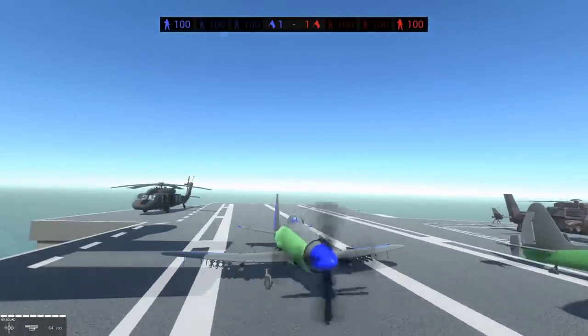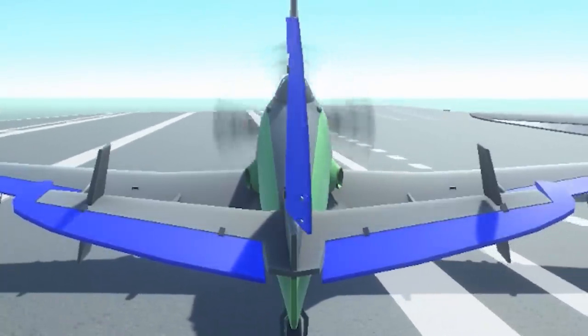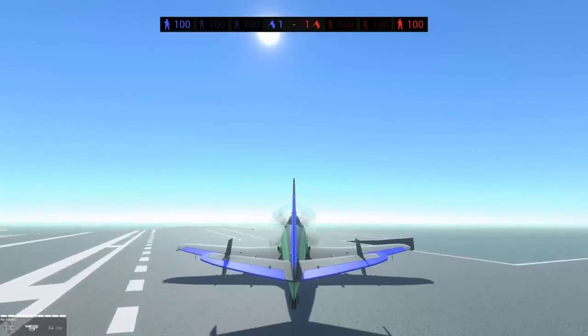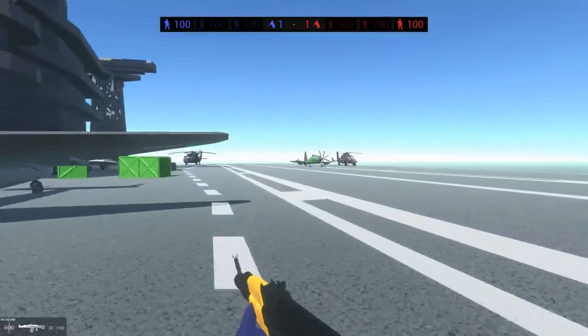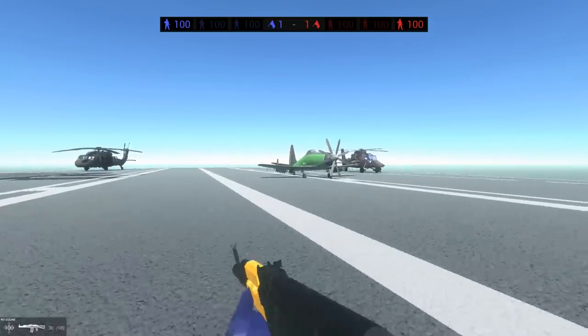We're gonna be coming from that side to land on it. Look how slow I can go with this - I can almost turn to a brake. We'll drop one plane off right here to clear the runway so that our landing is gonna be a little bit easier. We can land on the aircraft carrier now, so let's hop in this other one.